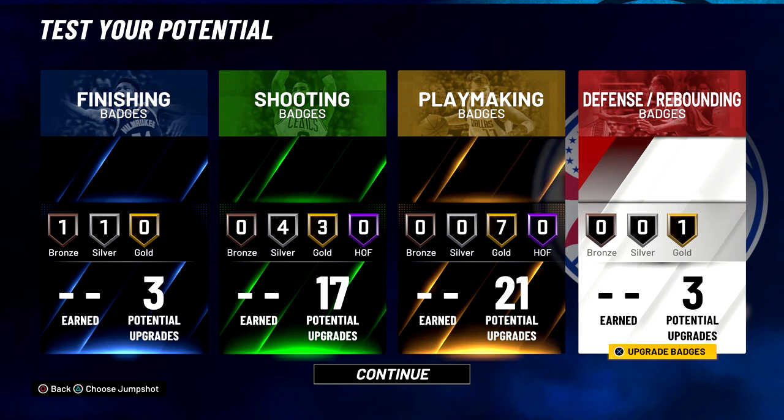Alright everyone, this has been the best Isaac Bonga build. Make sure you like, share, subscribe, and hit that notification bell icon and join the Penny Face Squad — that'd be greatly appreciated, it helps out the channel overall. Drop a comment below and let me know what you thought of the build. I'm taking requests, so if you have a build you want to see me make, let me know in the comments. I'm making builds every single day for current gen, and when next gen comes out I'll be making builds for next gen as well. Thanks for watching, and I'll catch you in the next one. Peace.